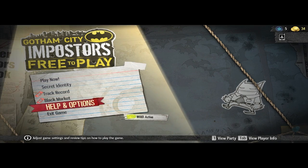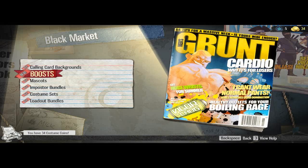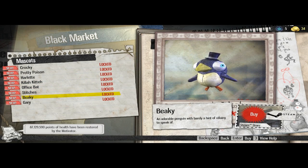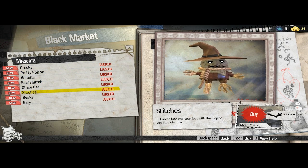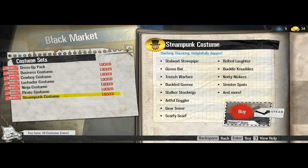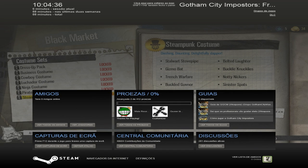I'm going to show you some options in the game. We have the Black Market here, which is where we can acquire various things to improve our character. These are some figurines that go on our backs — very funny. They really make our character unique. Here are some outfits they can use, which at this moment are all locked for me, because I've played very little of this game.